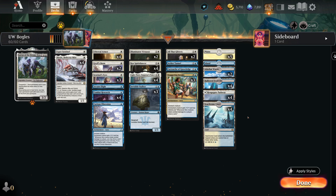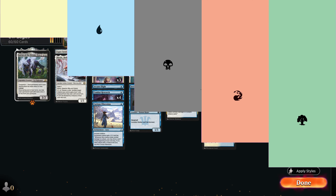Lurrus lets us get things back from the graveyard — it's kind of like running Kaya's Ghost Form effects but a little bit slower. Looking at the mana base, we're down to 20 lands here — not as low as the Orzhov build I ran previously, but definitely lower than average. I think this is a pretty tight list; you definitely get some really quick games. That's it for the deck tech — let's hop into some games with Azorius Bogles!